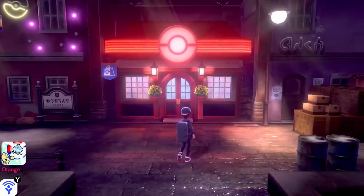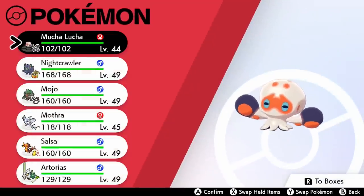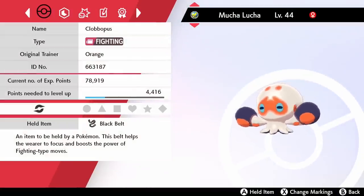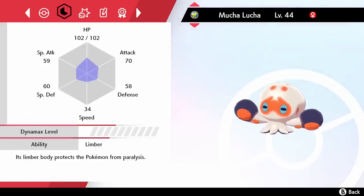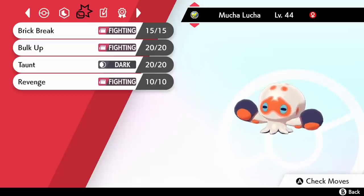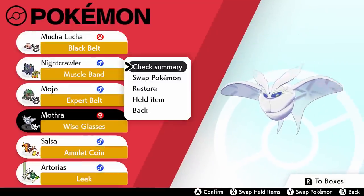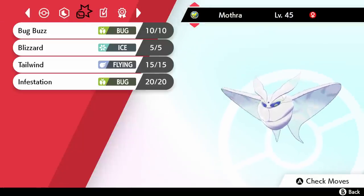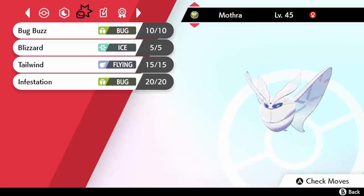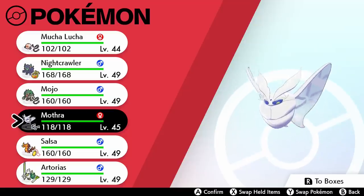With these new Pokemon in hand, we are finally ready to take on the Spikemuth gym. Let me show them off real quick, because I've added another little runt to our party — and that is Mucha Lucha, the Clobbapus. If you can remember that TV show, bonus points to you. I've given it the Black Belt, which will power up fighting moves. Right now it's got Brick Break, Bulk Up, Taunt, and Revenge. Clobbapus actually evolves by having the move Taunt and leveling up. We've also got Mothra here, the Frostmoth, with Bug Buzz, Blizzard, Tailwind, and Infestation. Some of our OGs are going to be replaced — I think Violet and Robin are sitting out for this gym battle.